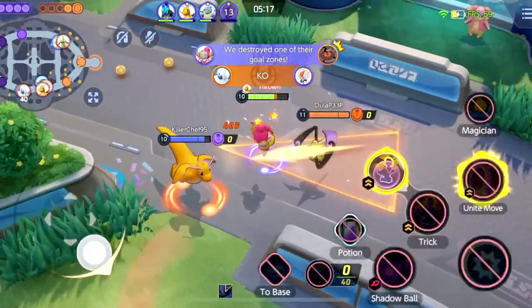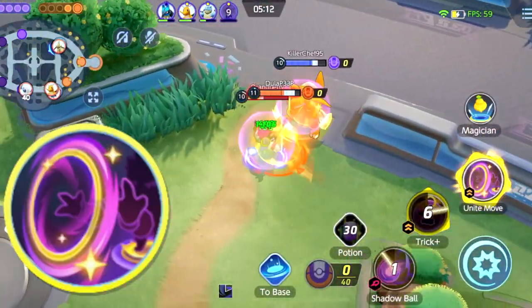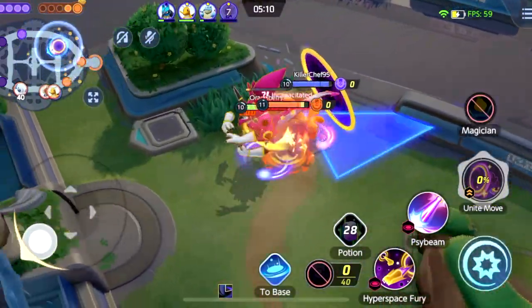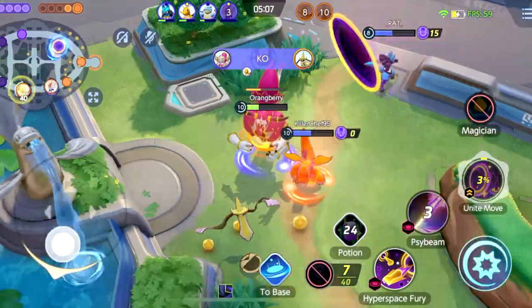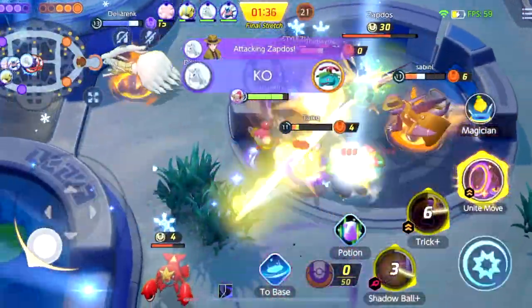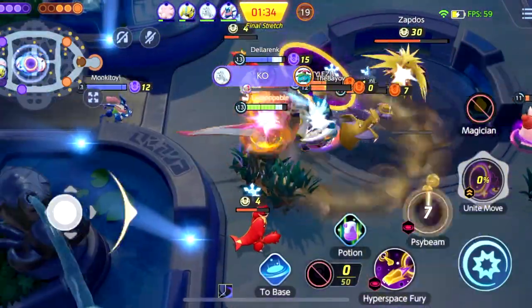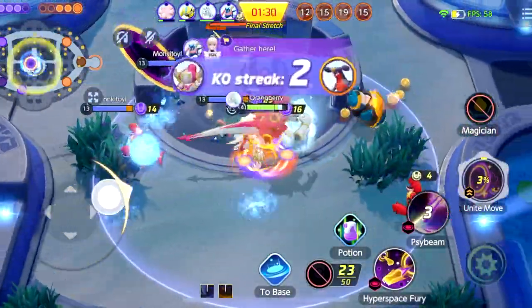Lastly, I wanted to touch on Hoopa's most powerful ability, and maybe the most powerful ability in the whole of Pokemon Unite — Rings Unbound. This ability essentially transforms you into a Pokemon God. You're only second to Arceus, or maybe you are stronger than Arceus. You have the ability to 1v5 in a lot of situations. You also have the ability to engage on a whole team and allow your allies from whatever part of the map to come and aid you, and you can get these perfect engagements. You do so much damage, you're near unstoppable.